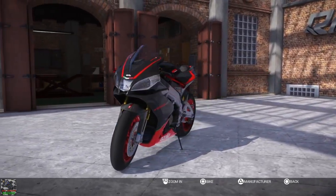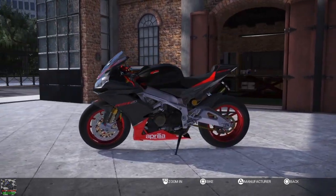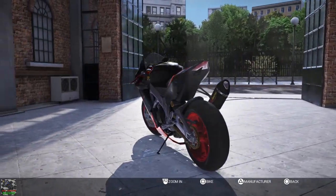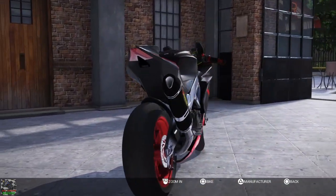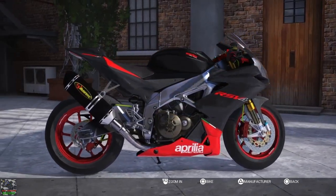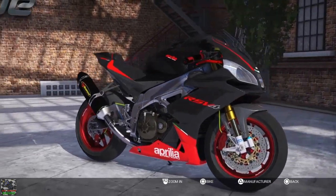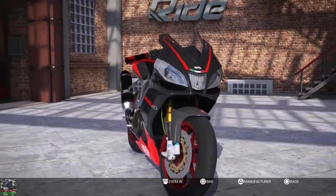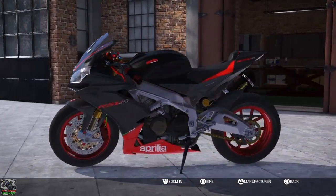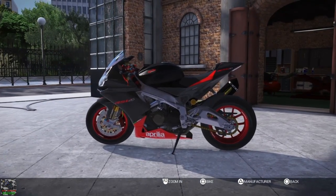I absolutely love the look of this bike. I've heard so many good things about it and I used to have an RSV Millie a few years ago — I absolutely loved it in the same colours, but I got rid of it for a newer bike, a Fireblade. This one handles like a 600 but with the power of 1000cc. We're going to do two races and see what it's like against the other bikes in this class.